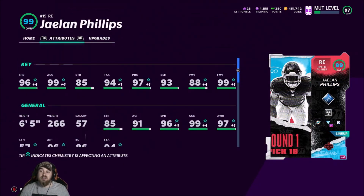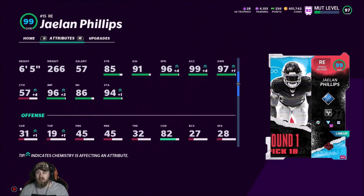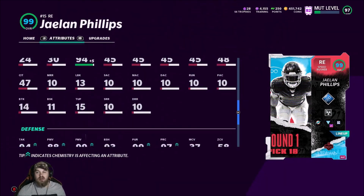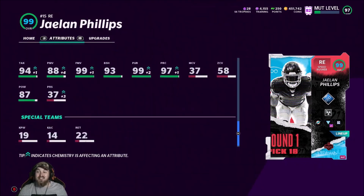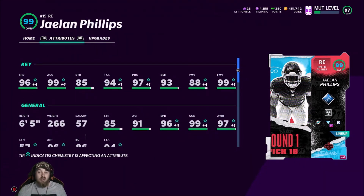Let me go over the stats with you guys: 96 speed, 99 acceleration, 85 strength, 94 tackle, 97 play recognition, 93 block shed, 88 power move, 99 finesse move, 91 agility, 97 awareness, 96 jumping, 94 stamina, 82 change of direction, 94 impact block — I guess that's for interception returns and blocking for teammates — 99 pursuit, 97 play rec, 87 hit power. Very solid card. I just wish he had card art.